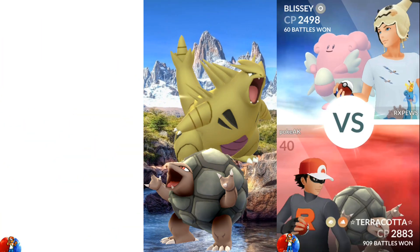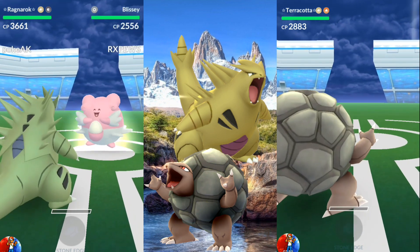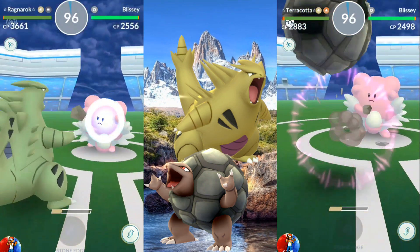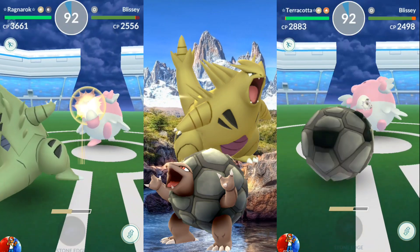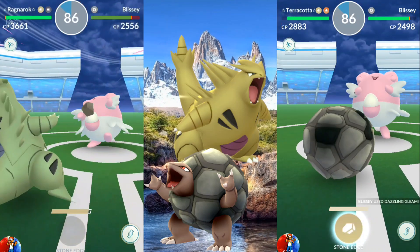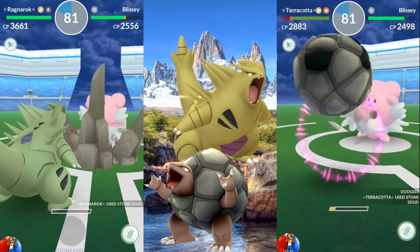Welcome back trainers. We're going to be doing a side-by-side comparison with Tyranitar Smackdown Stone Edge and Golem Rock Throw Stone Edge. First up is a Blissey with Zen Headbutt and Dazzling Gleam — unfortunately that's super effective to the Tyranitar — but nonetheless we'll continue with the test. We're going to be dodging, taking one Dazzling Gleam, to see who can put in the most damage while dodging.